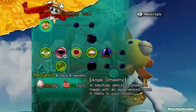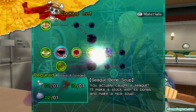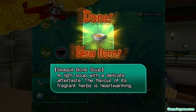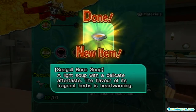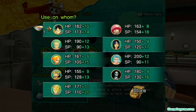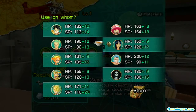Now we're going to do some cooking with the remaining shells we have. Once we make this one, because this should be the last dish, we've made ourselves some seagull bone soup. That sounds very gross, actually. A light soup with a delicate aftertaste — the flavor of its fragrant herbs is heartwarming. So we can increase ourselves some SP and some HP with this.